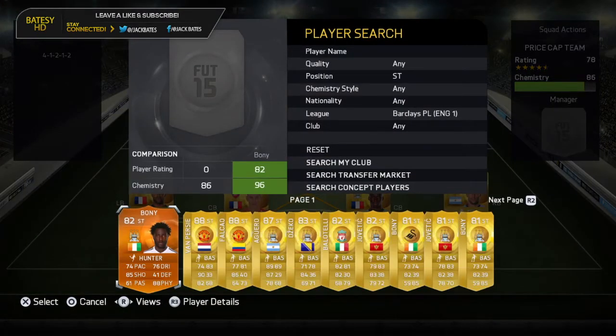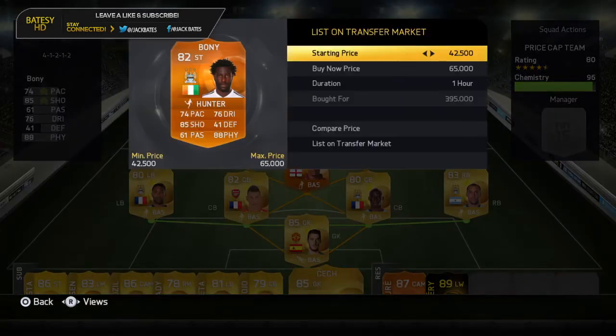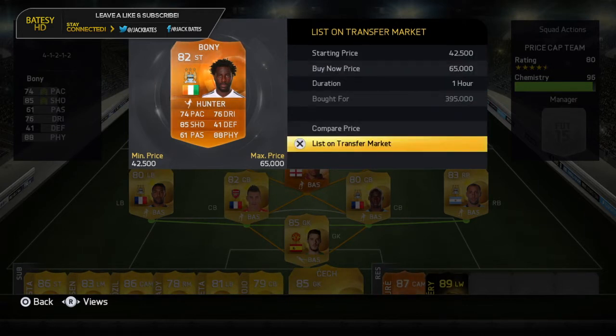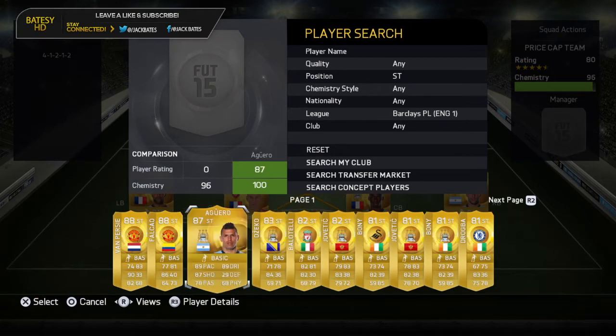Two strikers here - we actually have Wilfried Bony. He was actually bought for 395k when he first came out because obviously it's orange Bony. This guy's just all-round good - he doesn't have that much pace but it feels decent, his shooting's amazing, and his physicals are out of this world.